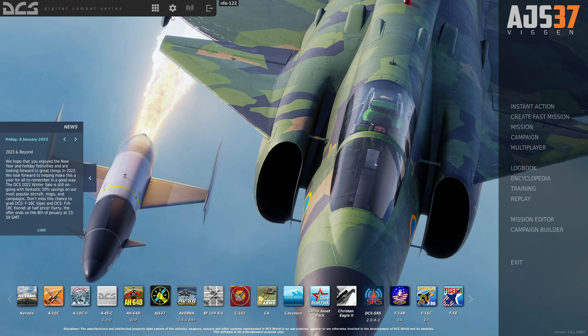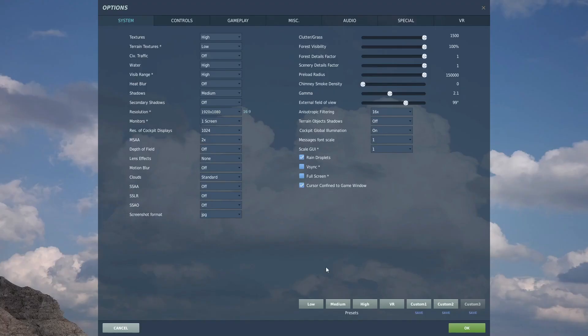I'll post my specs in the description and let me know if this video helps. I'll have some tips and tricks before we get into it. It'll be DCS settings, NVIDIA control panel settings, Process Lasso — which I don't know if a lot of people have touched on before — and maybe a little more if I think of something. Settings-wise, this is what I'm using.